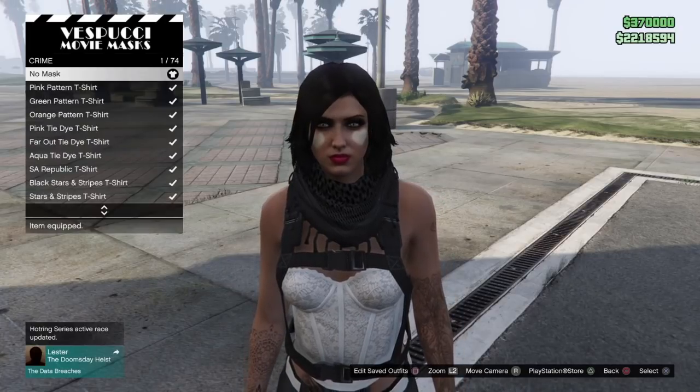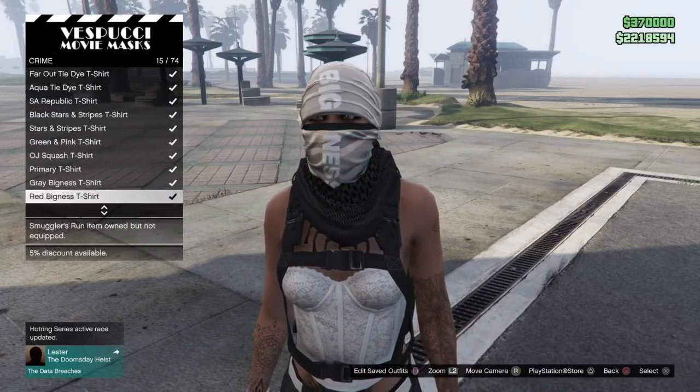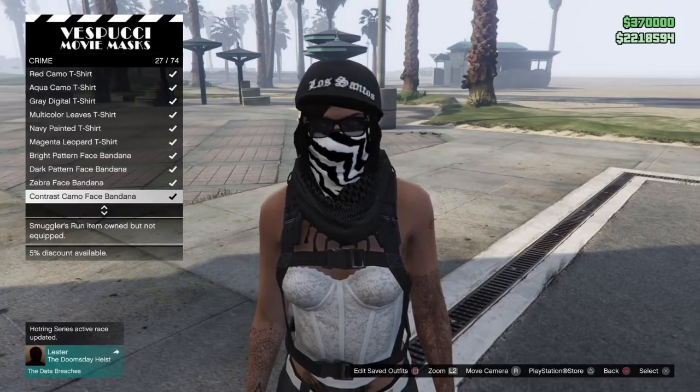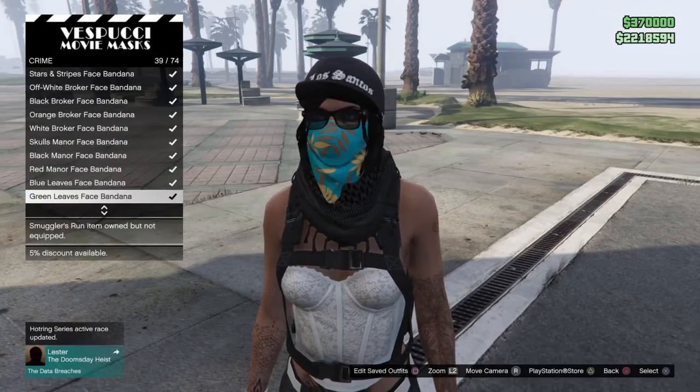The first thing you need to do is put on any of the bandana masks. You'll find these at the mask store at the beach under Crime. There are a bunch of new ones that recently came out, and you've also got the old ones, so you've got plenty of styles and patterns to choose from.